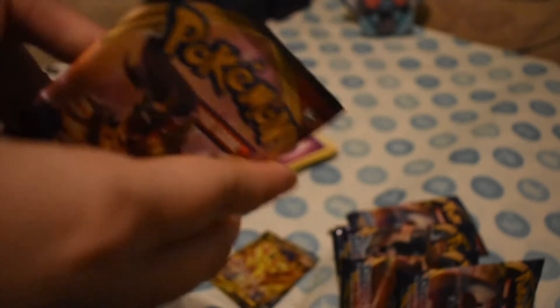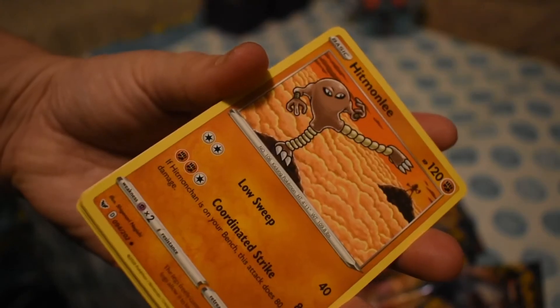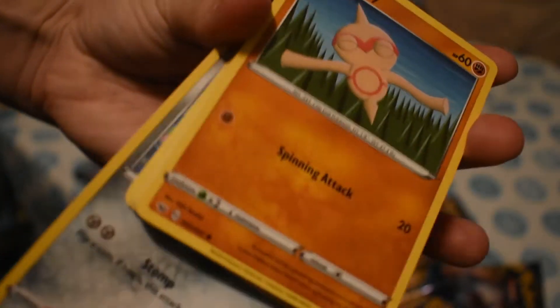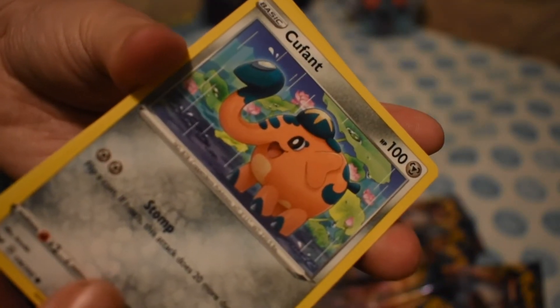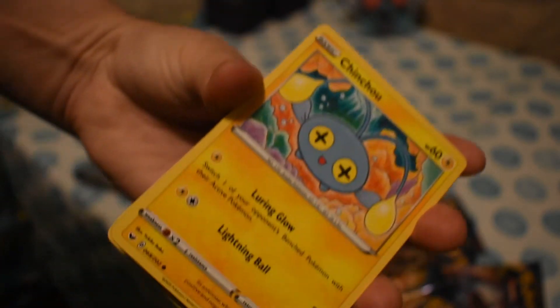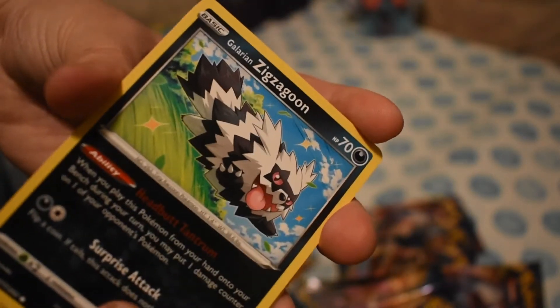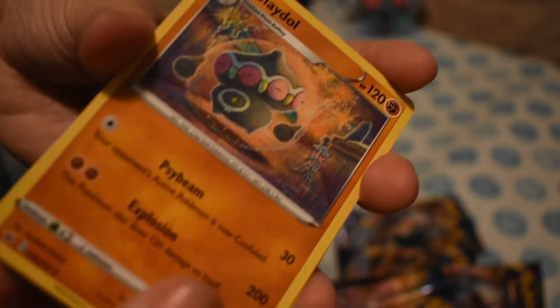Let's take a look at this one. Green code card. One, two, three, four. Steel Energy, Ordinary Rod, Bede, Hitmonlee, Cufant — Cufant is probably one of my other new favorites because I love it — Boltund, Chinchou, Sizzlipede, Galarian Zigzagoon, Barrowthorn, and the rare is Claydol.